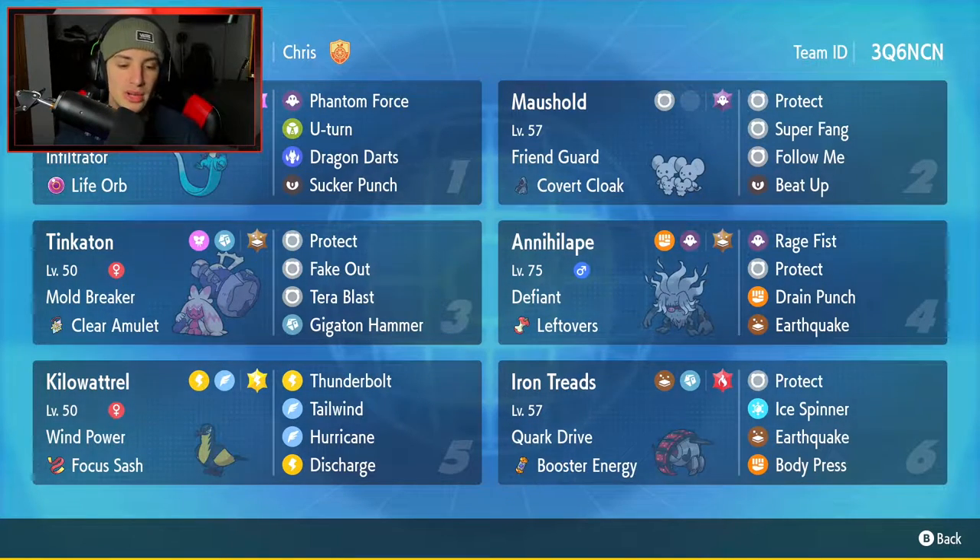This one has Wind Power alongside the Focus Sash, Thunderbolt, Tailwind, Hurricane, and last but not least — like we already mentioned — Discharge for its fourth and final move. Iron Treads is going to be our sixth and final Pokemon for this team, with Quark Drive and Booster Energy as its item. It's got Protect, Ice Spinner to take out the terrain, Earthquake for big-time STAB damage, and Body Press for a nice coverage move.